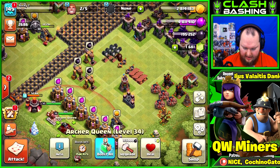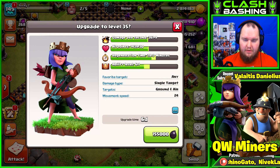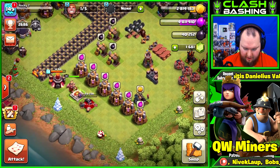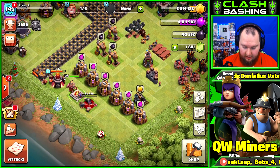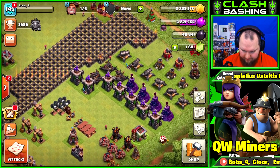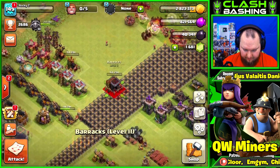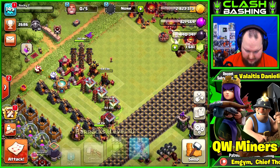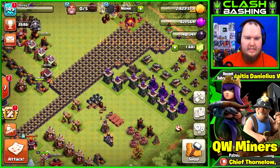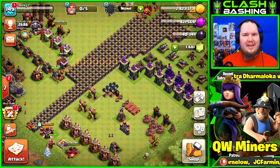Let's go ahead and upgrade our queen up to level 35 - that unlocks the next ability level for her. Get her going, and we have 40K dark elixir left over which we'll start saving. I really want to get my queen up to level 40 though. Let's put that last barracks down - I need to redo this progress base, it's a bit of a mess. Nice little episode on the free-to-play Town Hall 10. Hopefully you guys enjoyed it - thank you so much for watching, have a great day. Keep on clashing!